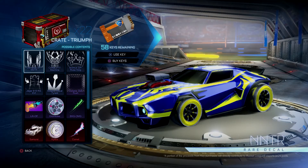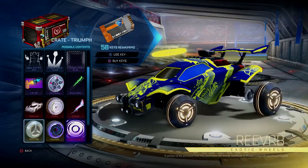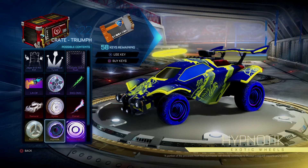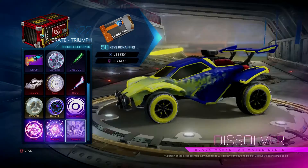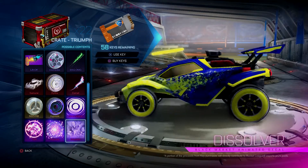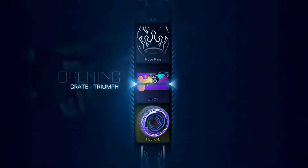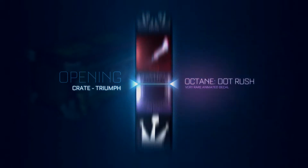We finally got our first Triumph crate opening - we're gonna do 20. Just a nice little chill number for a chill Friday. I don't need to go over any of the items; the crate's already been out for over a week and a half. The things I'm hoping to get: painted Reverbs, pretty much any of them; painted Hypnotics - white or black would be what I'd love most; and of course Atomizer and Dissolver, because Dissolver just looks so good. Let's get right into it!